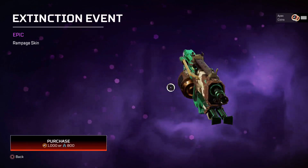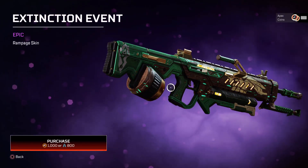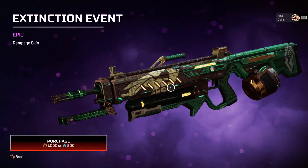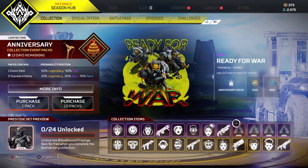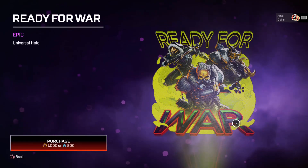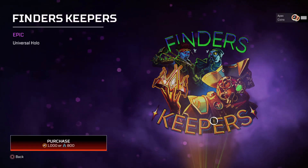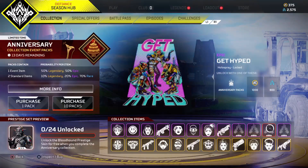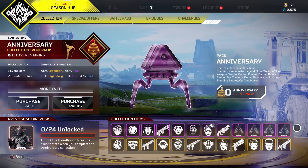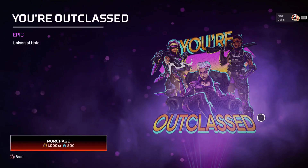Let's go over to the Rampage, which has a pretty nice skin as well. I kind of want to get one of these for this gun — maybe this one with the green and the wood finish, which looks great. Moving on, we have a bunch of sprays in purple: the first one, then Finders Keepers, then Get Hyped, and finally the last purple item — Outclassed.